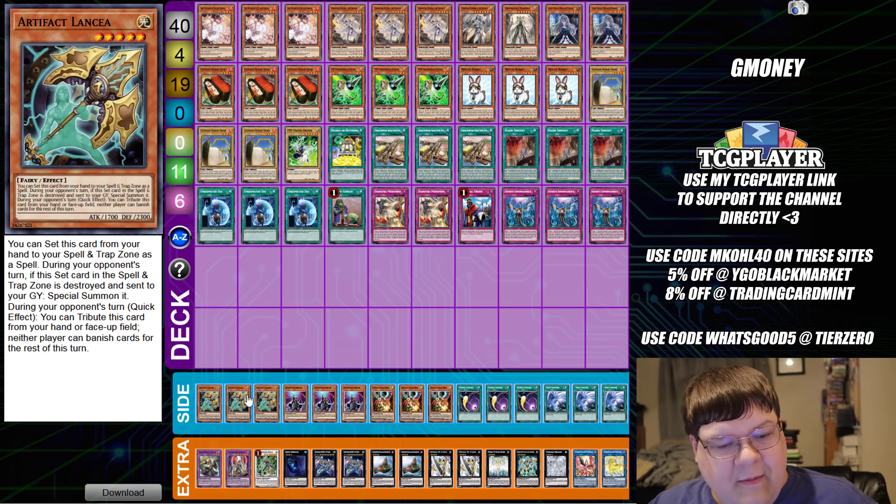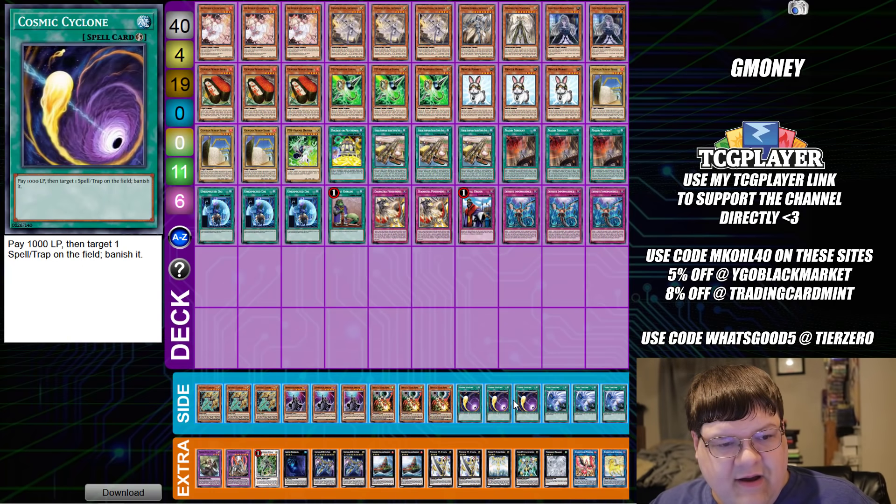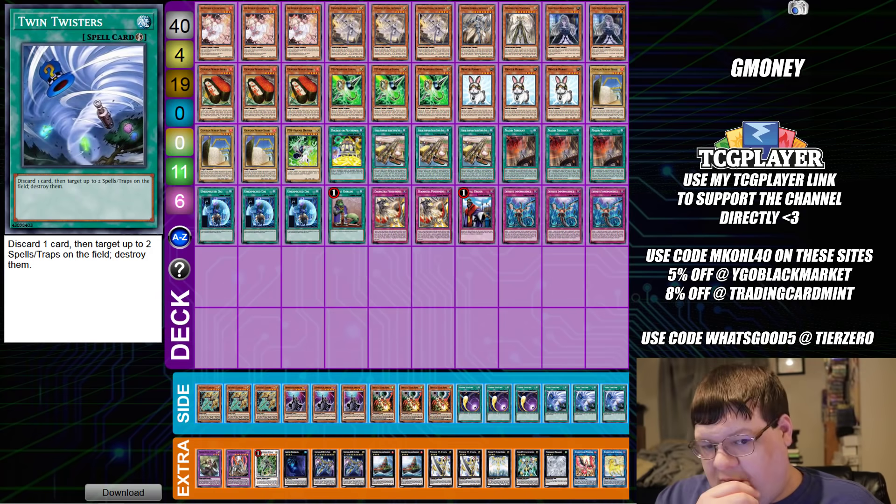Inside the side deck we have triple copies of Lancia, triple copies of D-Shifter, triple copies of Draw and Lockbird, triple copies of Cosmic Cyclone, and triple copies of Twin Twisters.